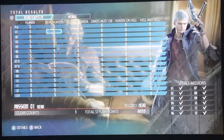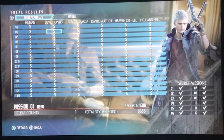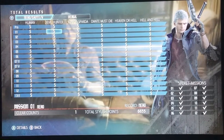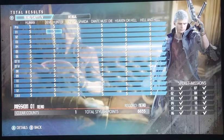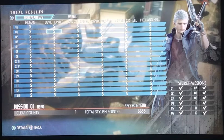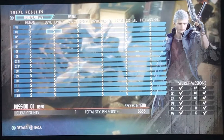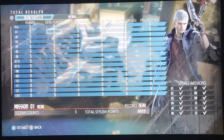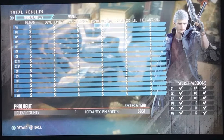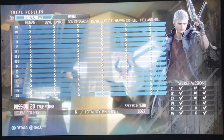Son of Sparta is good if you've played a Devil May Cry game before. The style points for Devil Hunter is 5,000, which is not hard at all. Son of Sparta is 5,500, and Dante Must Die requires 6,000 style points.